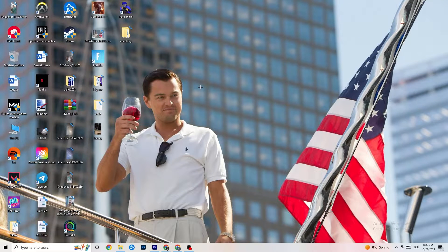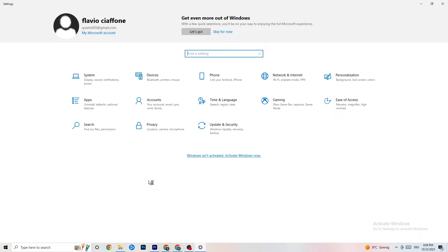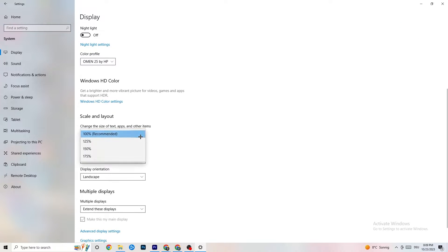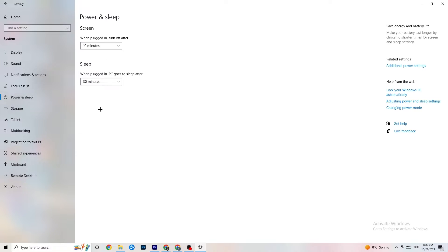Navigate to Windows Settings via the bottom-left corner. Click on System, then identify your main monitor. Change the scale to 100% as recommended. Make sure the display resolution matches your in-game resolution — this helps decrease crashing issues. Afterwards, click on Power and Sleep, then go to Additional Power Settings.